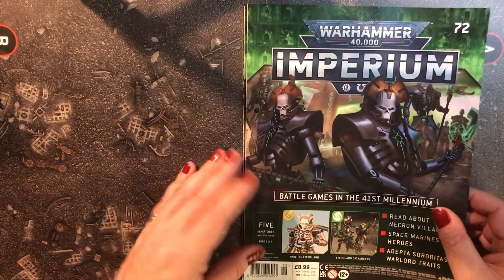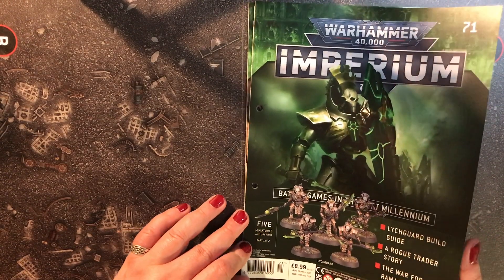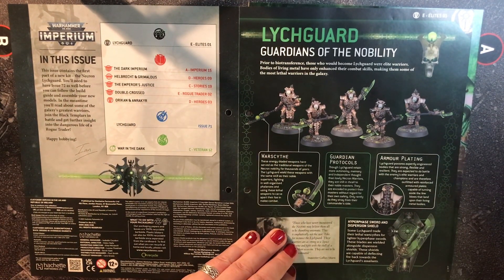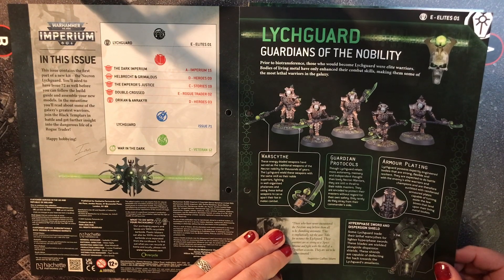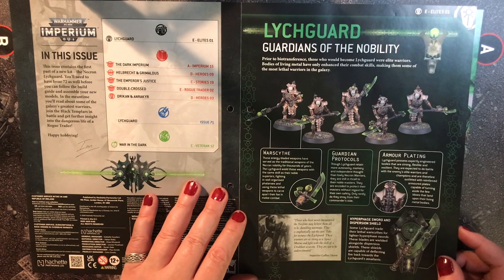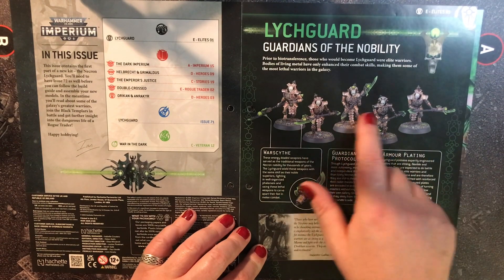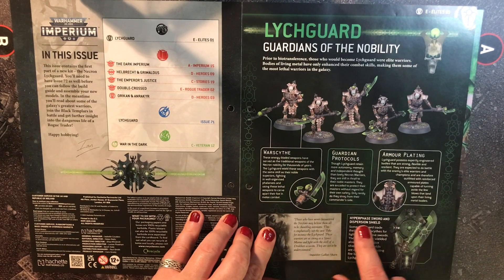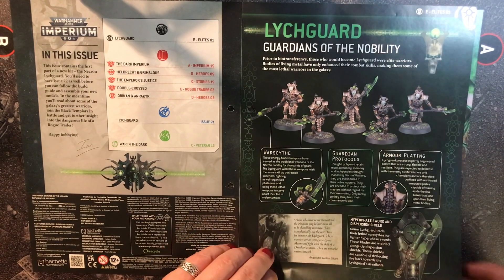Issue 71 — we get part one of two. We're straight in with the black section, Elites 01. This is our Lischgard, Guardians of the Nobility. I'm hoping the other half is going to be able to get hold of a second copy so I can build the Lischgard and also the ones with the Warscythe. I also want to build the ones with the shield because they just look cool — I'm liking these shields.